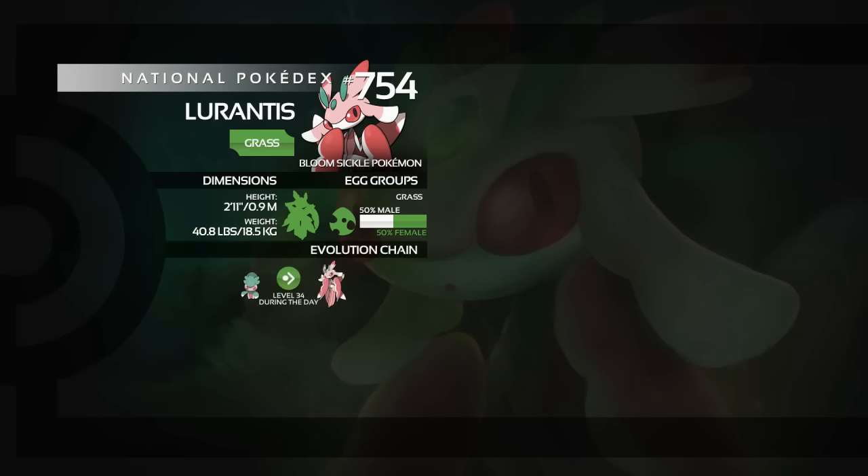Evolution-wise, we have Fomantis, and that will evolve into Lurantis when it's reached level 34 or above, but only during the day, so of course you have to make sure of that.